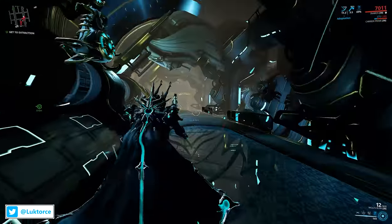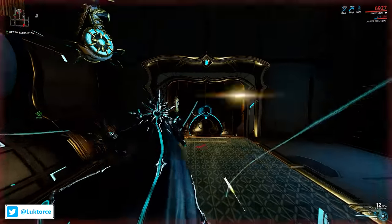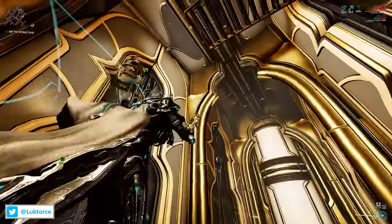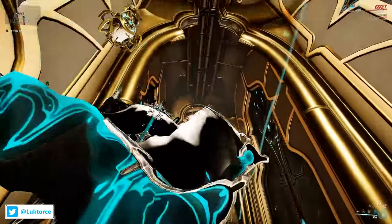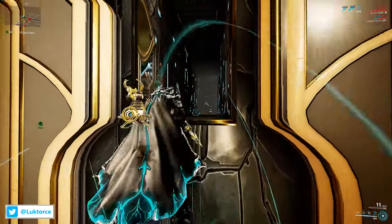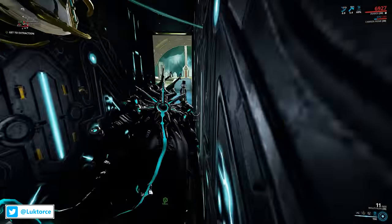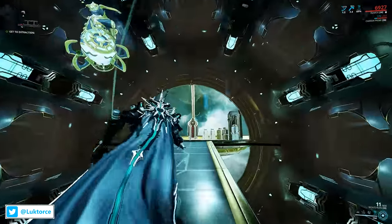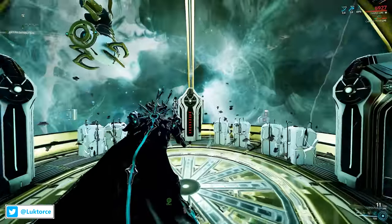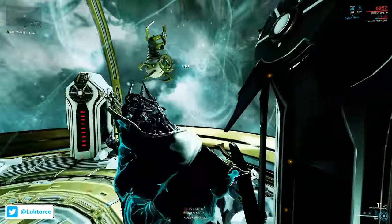Just run through, laugh at the dancing corrupted on the way through, and keep heading for the door straight ahead. As you get to the door and go through, you'll notice this room looks like a dead end. Luckily, it's not, as to the right there is an open gate which looks like a place to enter and explore. Jump on in, follow the rabbit hole until you come across another area, with another chance to take in the beauty of the void. Check the containers and lockers for any goodies, and your job here is done.